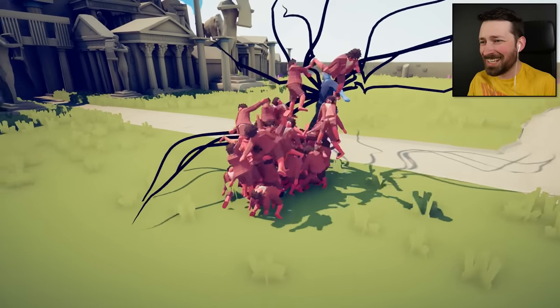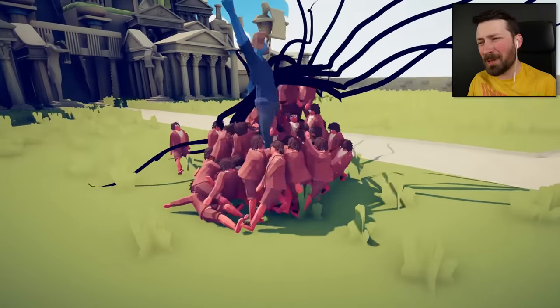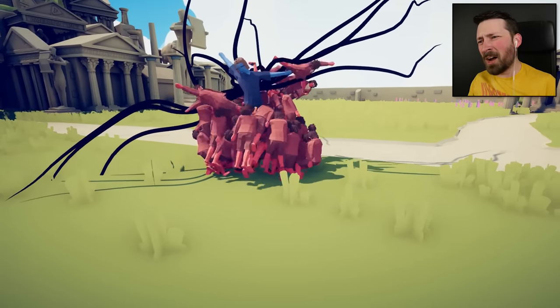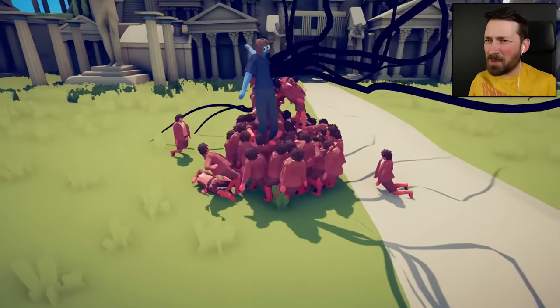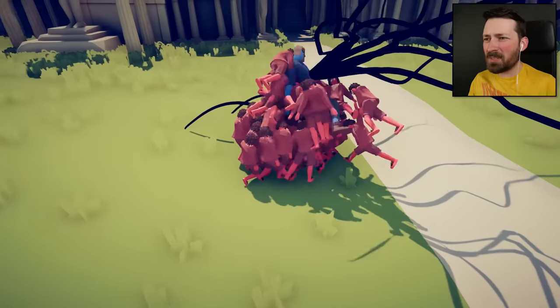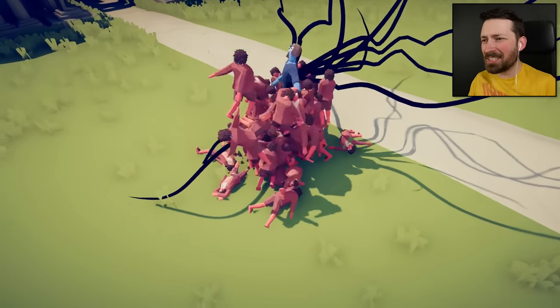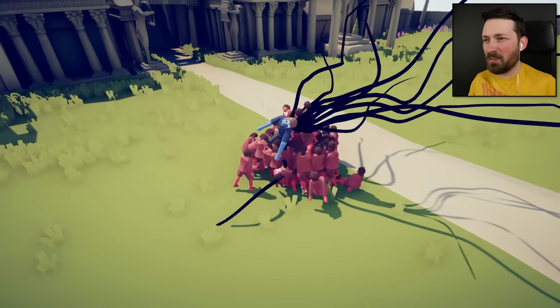Rip him apart, like a bunch of piranhas. He's really big, I think — it's hard to tell. Hobbits are like seven-year-olds; everybody looks huge next to them. This could honestly go on forever. Not a single hobbit has died. I don't think he does any damage. I'm just gonna have to call the fight a draw. Well, if that wasn't disappointing, then I honestly don't know what is.